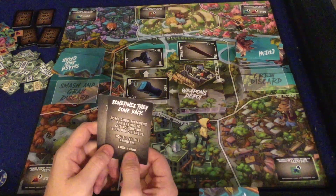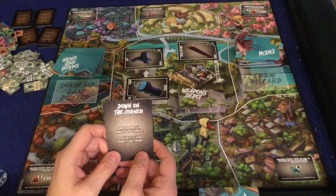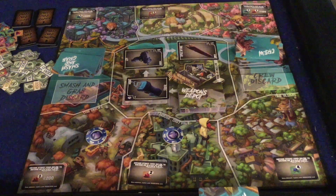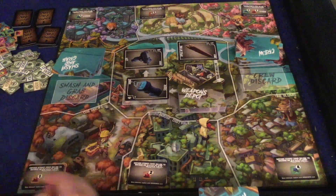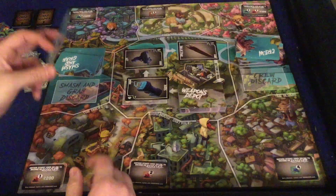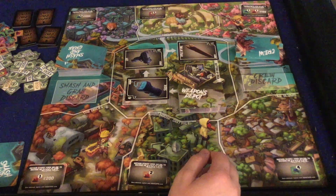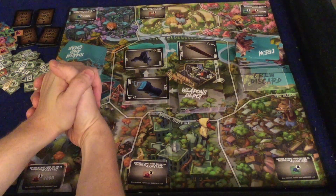Some smash and grab cards you play instantly and just read aloud. For example: 'Some crew members are trying to cut you out of your goodies sales — you solve the problem, lose a thousand dollars.' That could be really huge. Another one says: 'Sales are up on your turfs — collect 500 dollars per turf run.' So if you control two turfs, that's a thousand bucks. These cards vary a lot — some are very powerful, some less so.